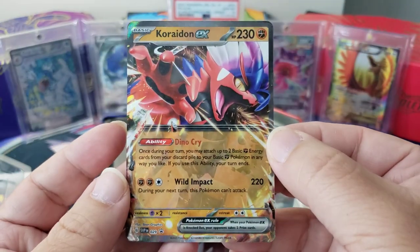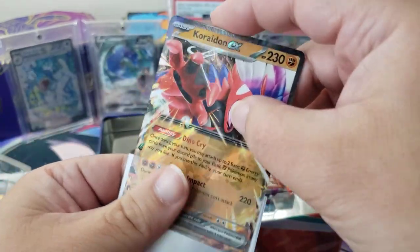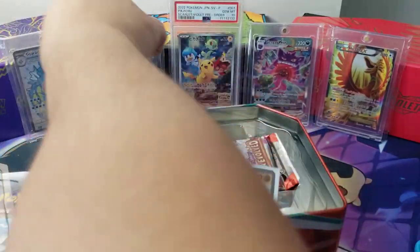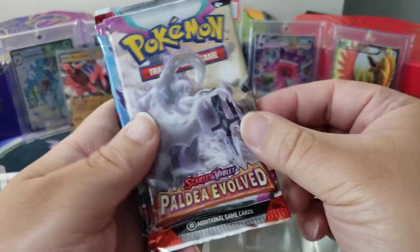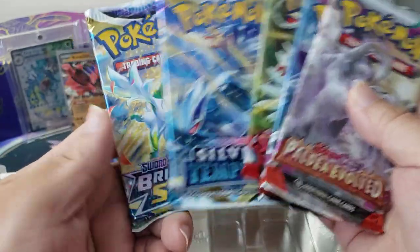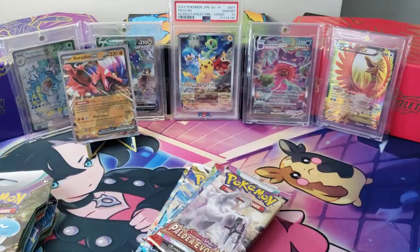Alright cool — Corridon, this guy's like a dinosaur, or like the past version or some junk. Scarlet and Violet is all about past and present. And then other than that you get five packs: Paldea Evolved, Paldea Evolved, a Scarlet and Violet, a Silver Tempest, and a Brilliant Stars. Hey, that's not bad at all!